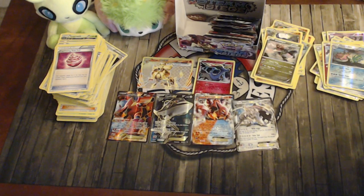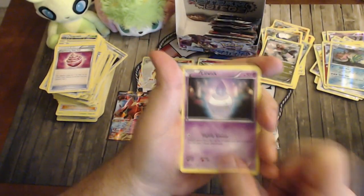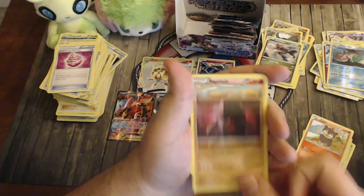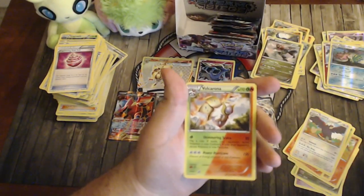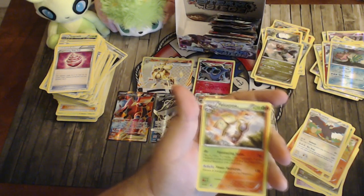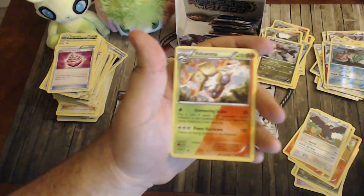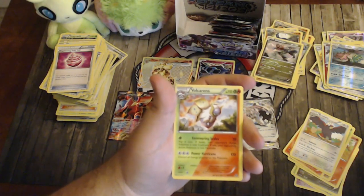Pack twenty-five: Litwick, Popplio, Diancie, Litleo, Nosepass, Rapidash, Nuzleaf, Bravery Charm, reverse Mankey, and a Volcarona — another dual type we haven't seen. Shimmer Skills does 20 and either confuses or paralyzes depending on the coin flip. Power Hurricane does 120 but discards all Energy — since it's a Fire type you can Blacksmith back onto it and reuse it. Too bad Volcanion's Steam Up only works for Basic Fire Pokémon, not Stage Ones like Volcarona.